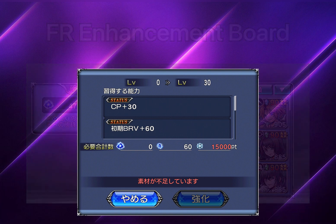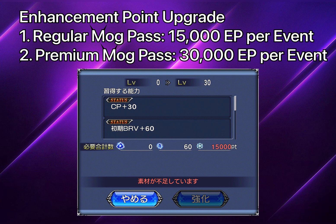To fully utilize a character's Force Weapon you want to maximize their Enhancement Points. 15,000 Enhancement Points per character is a significant amount. For mock pass users there's an upgrade — regular mock pass now gives 15,000 EP per event, and premium mock pass gives 30,000. Without a mock pass you only get 5,000 per event, meaning you need three events to complete one character's enhancement board. Enhancement Points can also be earned through event token exchanges, so there are options.